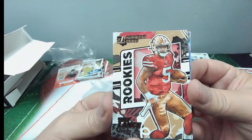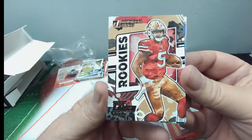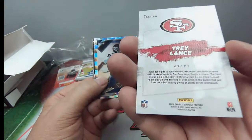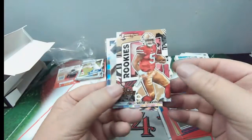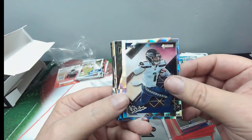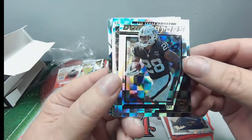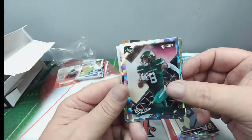How about a Gridiron Kings rookies Trey Lance — nice, I like this kid, looking for good things from him. It's got that canvas feel on the back, Trey Lance of the 49ers, good looking card, definitely going to set that one to the side. And then Dwayne Eskridge rookies, Josh Jacobs Dominators, Elijah Moore rookies.